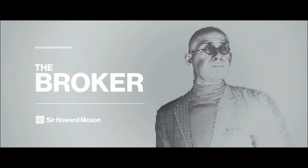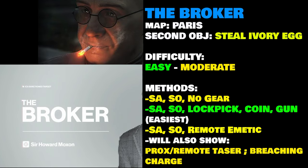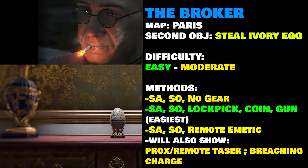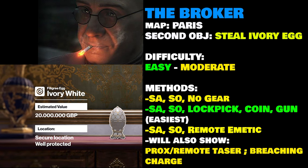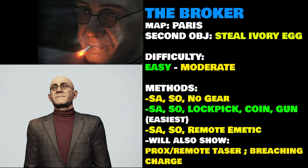Good afternoon 47. Your target is Howard Moxon. Hey everybody, Ranger Chris here and today we're going to be going over how to beat the elusive target the Broker with Silent Assassin. Not only do we have to do this, we also have to steal the Ivory White Egg which is located at Dalia Margolis's room. So let's get to it.